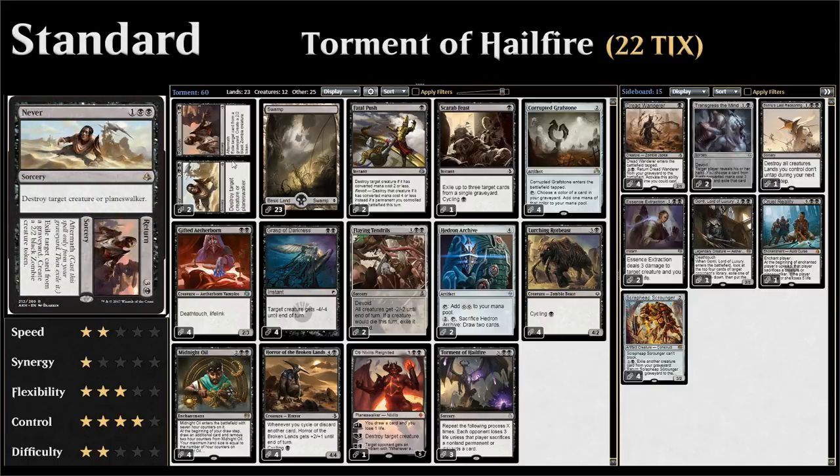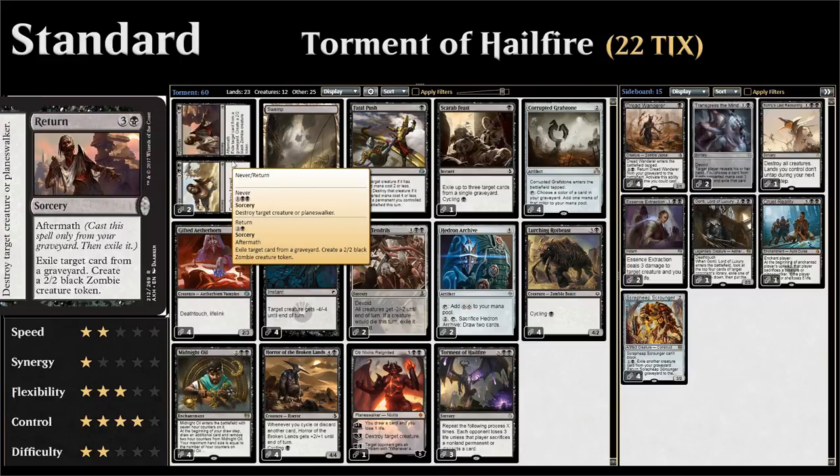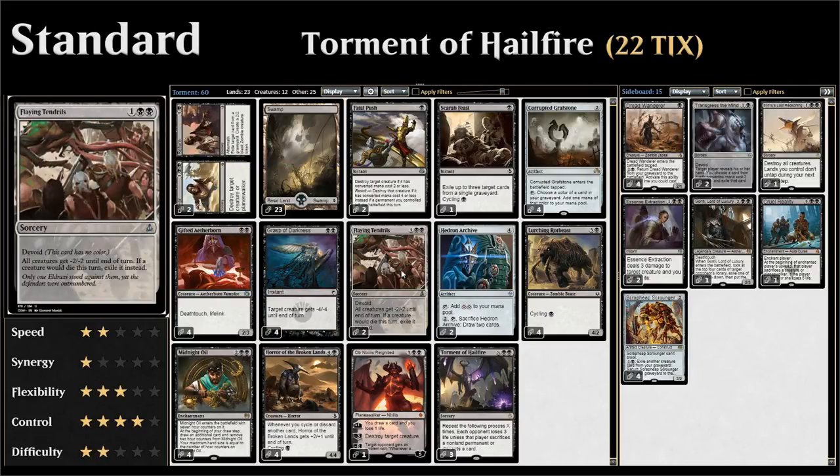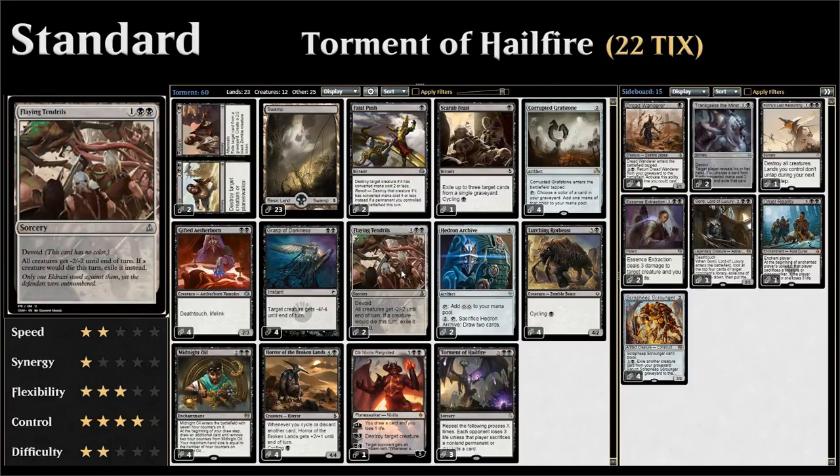We also have Never to Return, which can deal with creatures or planeswalkers. We can use the aftermath to exile an important card from a graveyard and make a 2/2 zombie token. And we have two copies of Flaying Tendrils as our three mana sweeper, giving all creatures minus 2/minus 2 until end of turn and exiling any creature that would land in the graveyard — very nice against recursive threats like Scrap Heap Scroungers. Since it's a devoid card, it won't work with Corrupted Grafstone as it's not a black card.